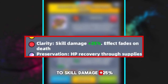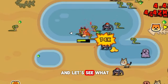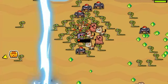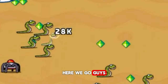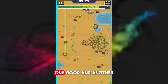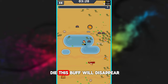The next skill gives plus 25% skill damage but fades on death. Before dying my kunai is doing 34,000 damage. Let's wait and see what damage it does after I die. After dying it's 28,000. This skill has two sides: right away you get plus 25% to skill damage, but if you die, this buff disappears.